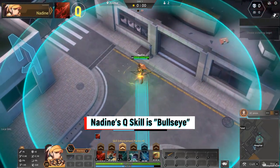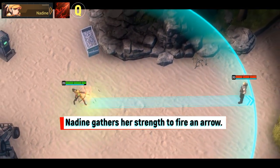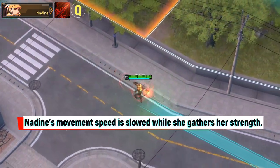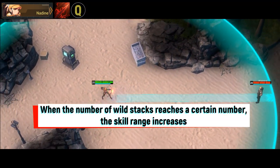Nadine's Q skill is Bullseye. Nadine gathers her strength to fire an arrow, but her movement speed is slowed while she gathers her strength. When the number of wild stacks reaches a certain amount, the skill range increases.